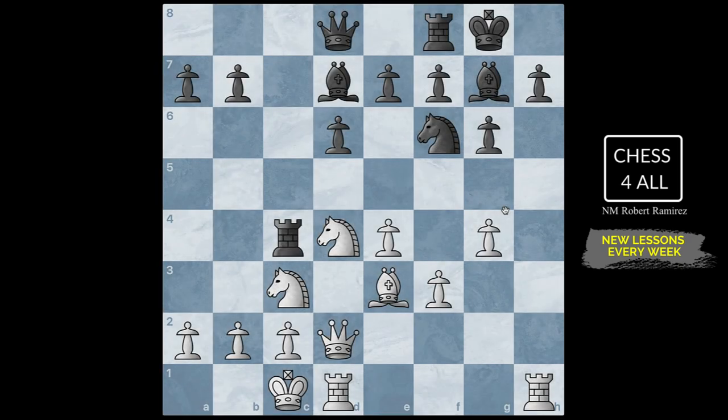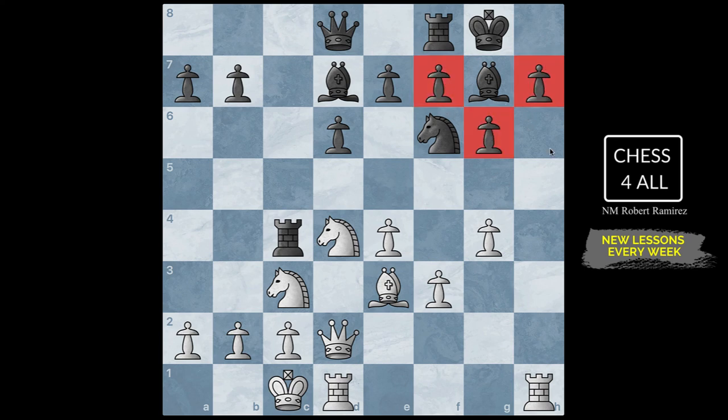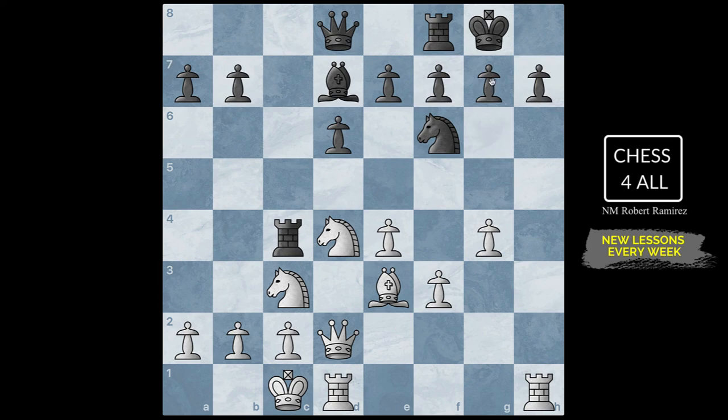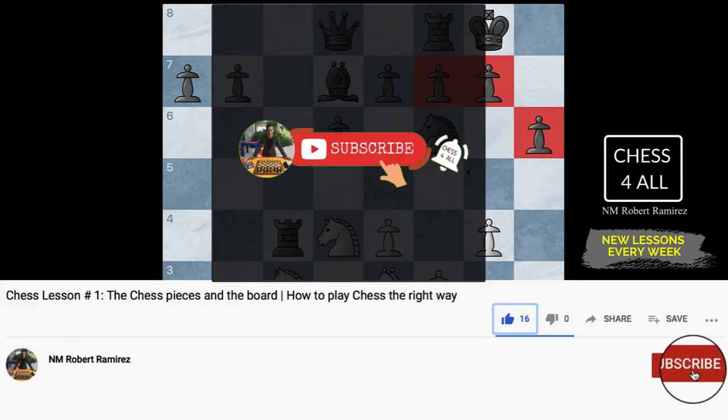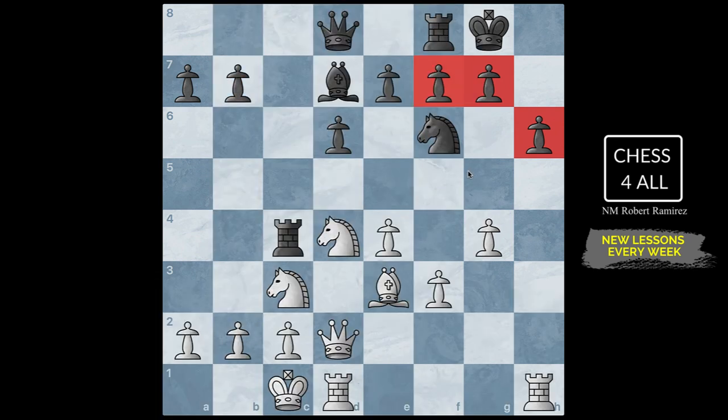We already know how to attack the king when they have this pawn formation and the fianchetto. Our next lesson is going to be on how to attack the king when they have yet another pawn formation — it's going to be very easy. After that, you'll see me playing games using these ideas so we put everything together. After these few lessons, you won't be able to say you don't know how to attack when you castle on opposite sides. Keep practicing and I'll see you guys next time.